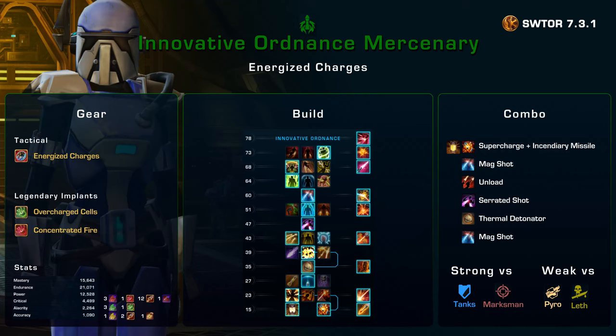Hard classes to face include Pyro PTs because they have quite a lot of dot damage reduction and you cannot really kite them as easily with your net, as they can just pull you and control you with Carbonize. Lethality Operatives are also some of the harder opponents to face, again because of their dot damage reduction and the fact that they can frequently cleanse off your dots with Evasion. Although your net does keep them from vanishing, so a well-timed burst with your teammates can still take them out if they don't have CC Breaker.